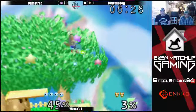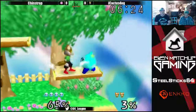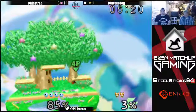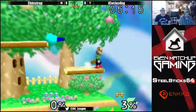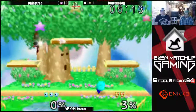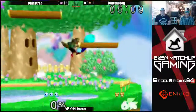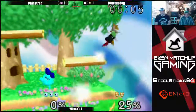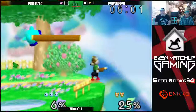Two stocks on Cactus. Cactus getting super aggressive, trying to jump up into Kirby from below. He gets the jab up smash, jumping up into Kirby from below. Somehow didn't get punished for it.